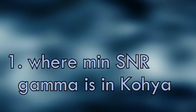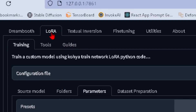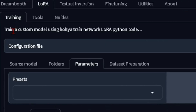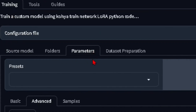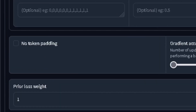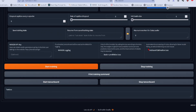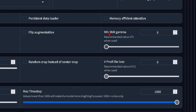Here I have Kohya loaded up so I can show you where this setting is. Let's say you have a training setup and you're in LoRA end training. You're going to go over to parameters, and you have all the stuff set up however you wanted it. You go to the Advanced tab for your parameters, scroll all the way to the end and up a little bit until you see min SNR gamma. The recommended value is 5 when used — you just change that to a 5. That's it.